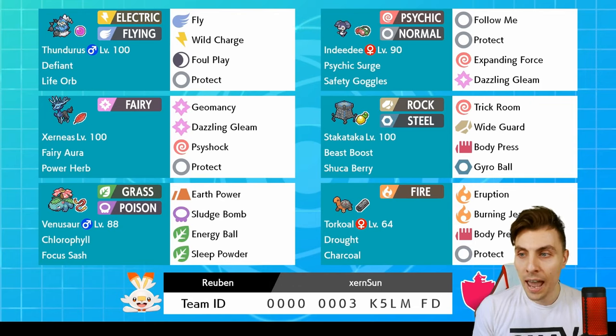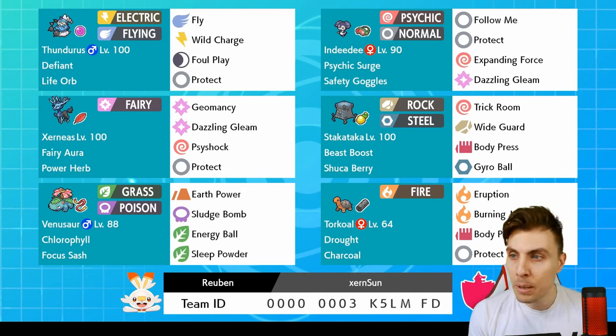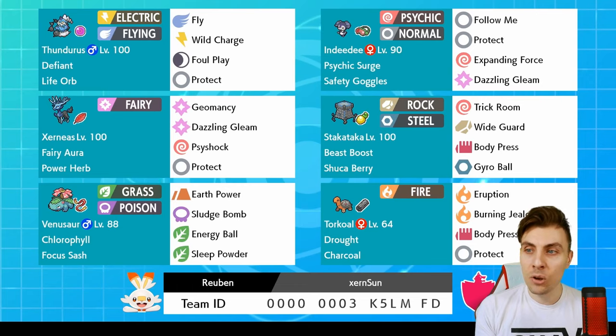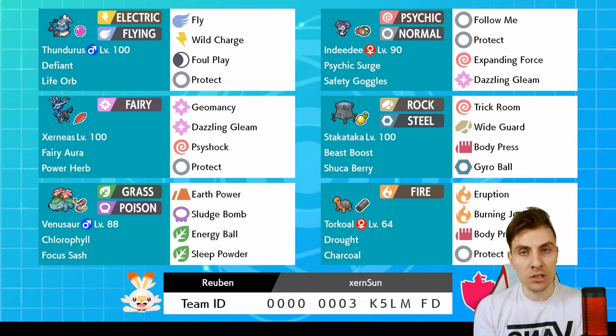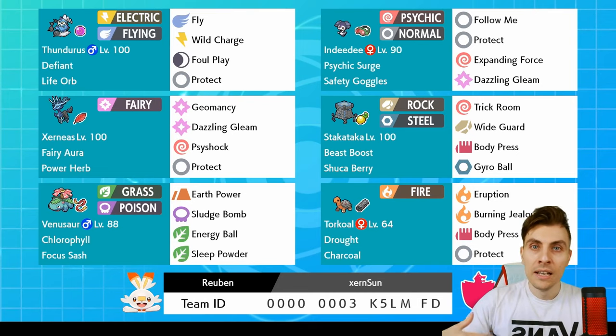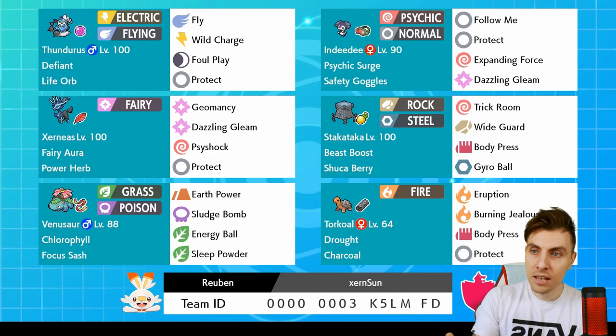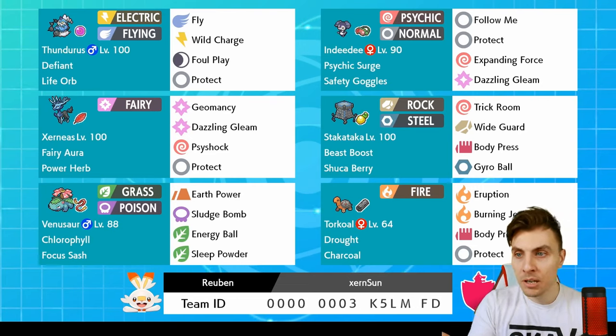We've got Thunderous there - not the Assault Vest variant you commonly see in the format, but the Life Orb, just to get that bit more power. There's a nice option with Foul Play because Reuben mentioned it was good against things like Metagross, and also the Dark max move. You can take advantage of that move when you're not Dynamaxed to boost and power up, and the Max Darkness is always very useful.